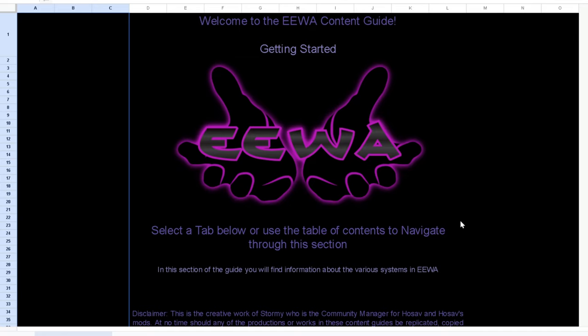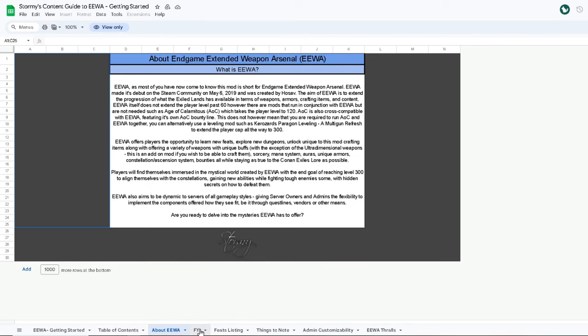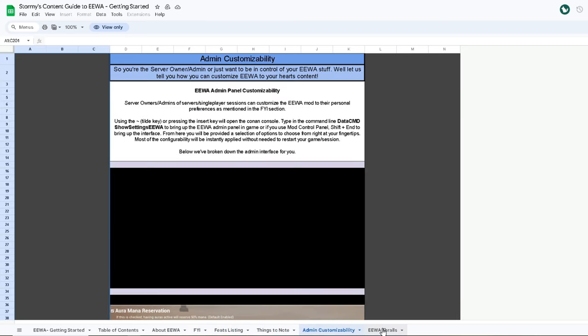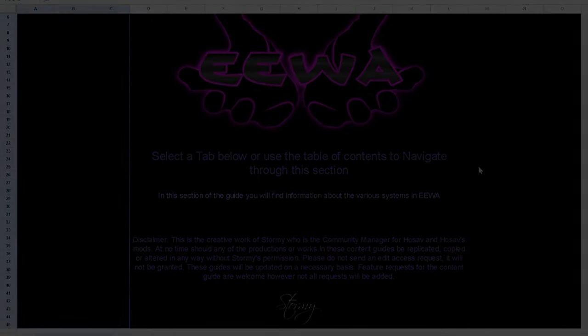I have also linked a spreadsheet guide in the Discord server section. It's huge — it'll tell you how to get started, has a table of contents, information about EWERP, things to note, all sorts of stuff. This is the first time I'm using these mods, so the things I've linked in there are for you and for me as well.